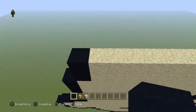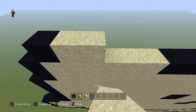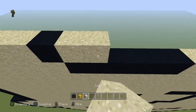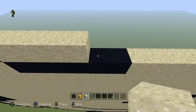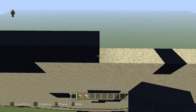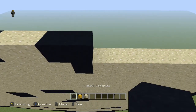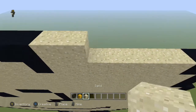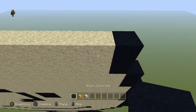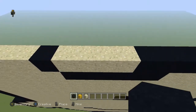Next row, come to the first sand block and place a black, four sand, one black, four sand, five black, two sand, two black, seven sand, and a black.